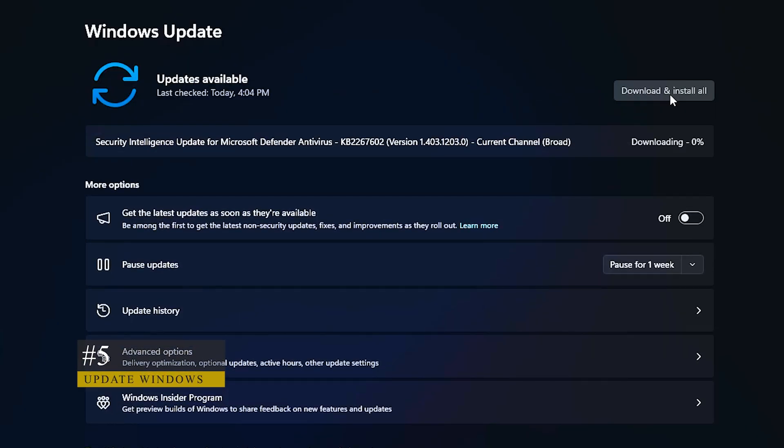Regularly updating Windows can resolve any underlying system issues that might be causing packet loss. If any updates are available, click Download and Install.